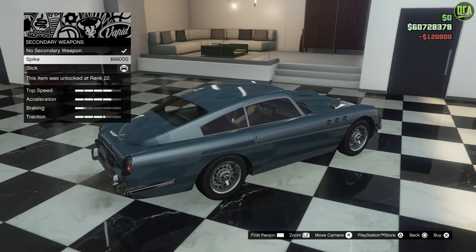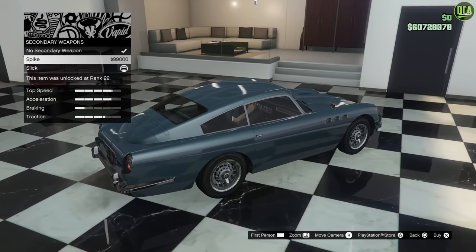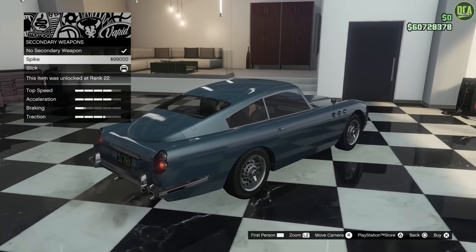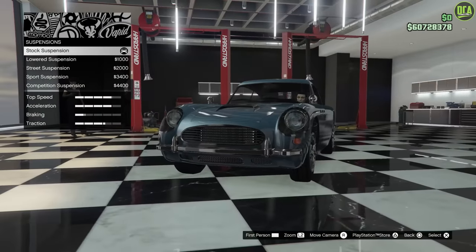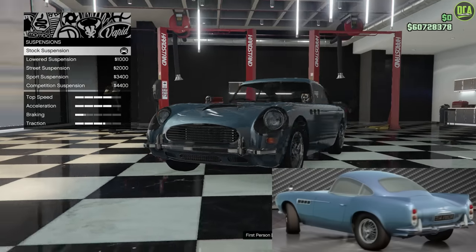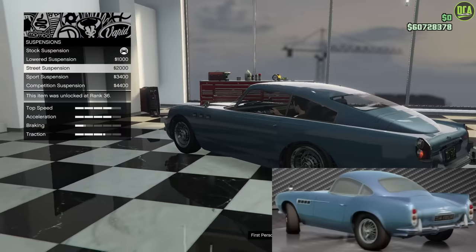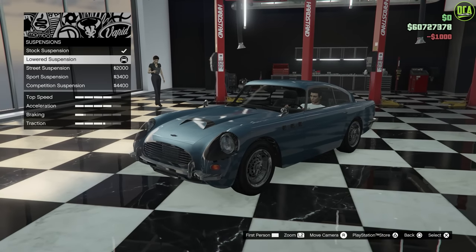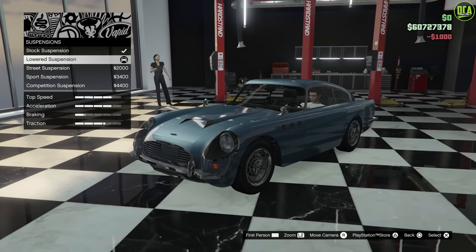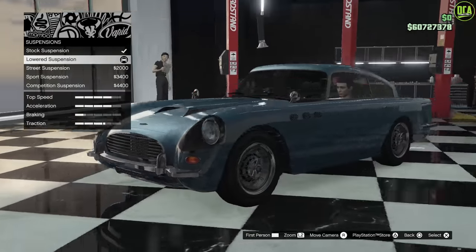We'll definitely do the oil slick. I don't think I remember him using spikes in any scene from the movie - I remember different bombs and stuff, but not spikes. The oil slick was for sure. For suspension, Finn McMissile definitely didn't sit this high - that's way too high. I think lowered or street suspension is the way to go, so we'll do lowered suspension. All the cars from the movie Cars express themselves by moving around, so it's all personal preference.